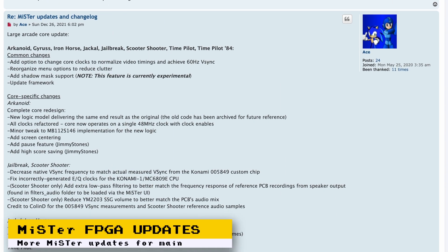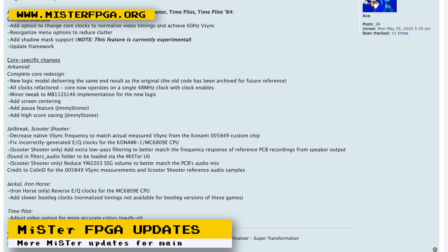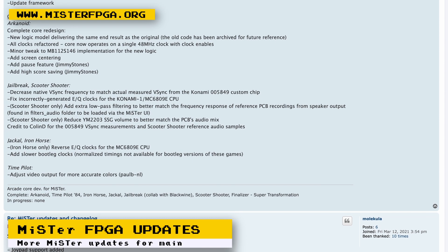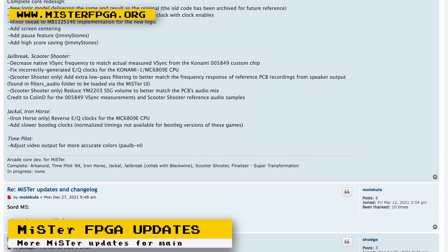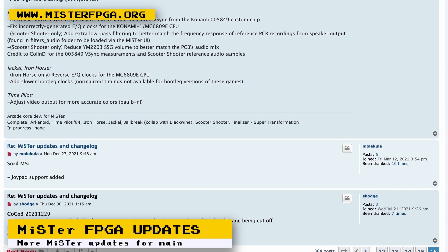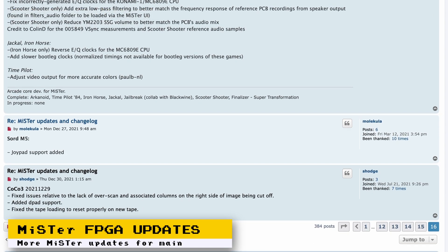Other updates to the main MiSTer project involve an alpha release of a TRS-80 Color Computer 3 core, with some fixes made soon after the release. There's also been some updates to some arcade cores. Quality of life updates have been made to Arkanoid, Gyrus, Iron Horse, Jackal, Jailbreak, Scooter Shooter, Time Pilot, and Time Pilot 84. Finally, the Sword N5 core has added joypad support.